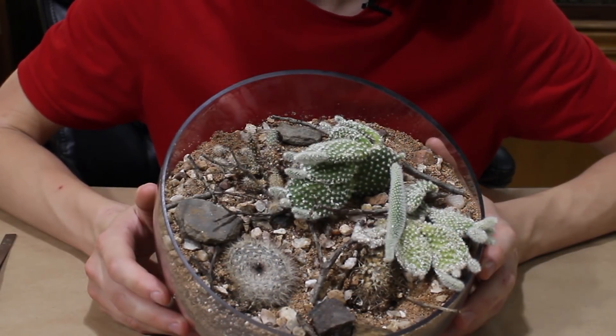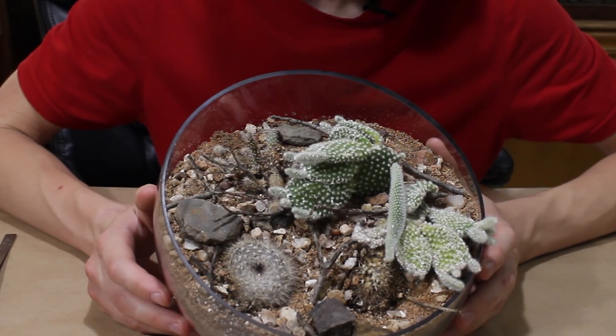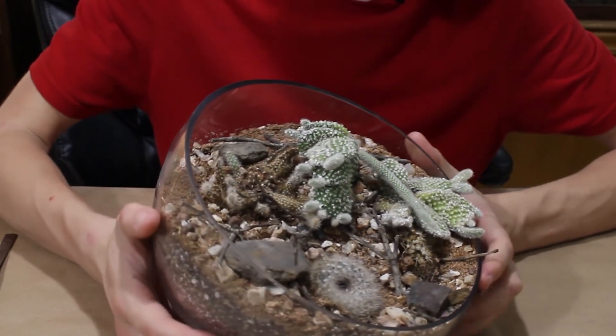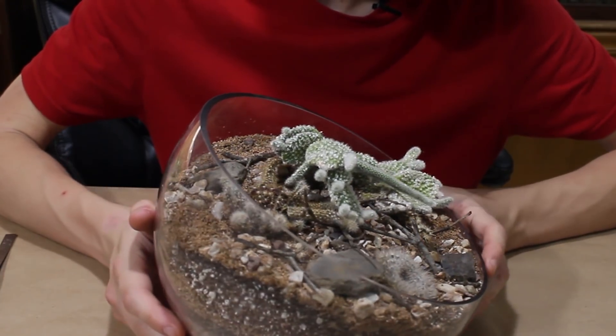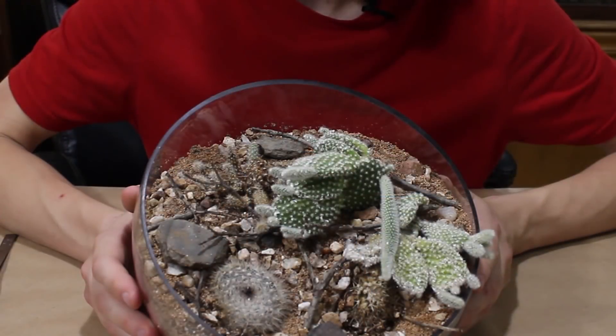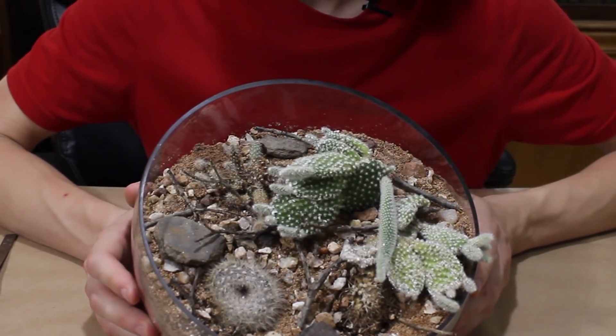Do I wish I would have taken better care of it? Sure, because I'd like it to still be alive. But there's no point having regrets — I did what I did and I have to fess up to it. What I want you to take away is simple: if you're going to have cacti, water them properly. Also, keep things in a location where you know you can care for them. I should have known better than to keep this up in my room, because as I explained, I'm less inclined to take care of stuff up there since I'm pretty much never in my room.